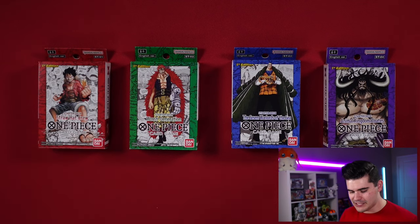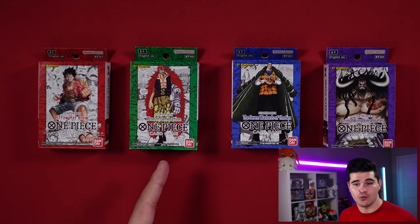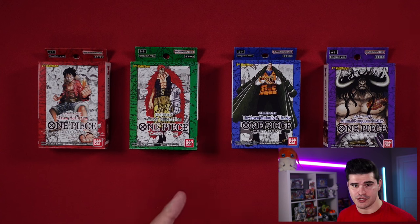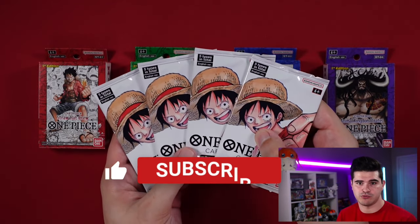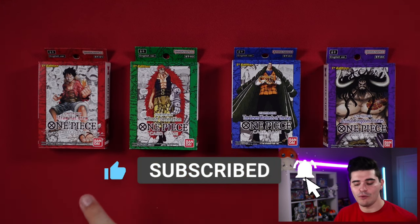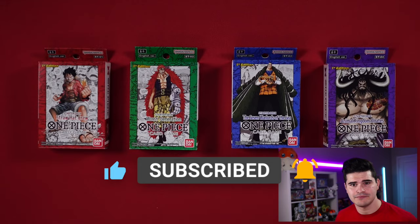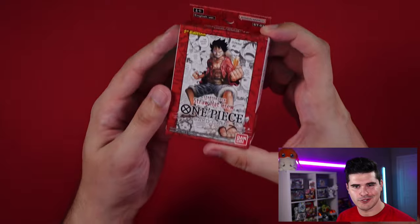Here we are at the tabletop setup. I have the four starter decks for One Piece: the Straw Hat Crew red starter deck, the Worst Generation green starter deck, the blue Seven Warlords of the Sea starter deck, and the purple Animal Kingdom Pirates starter deck. For the giveaway of volume 0.0 promo packs, just leave a like, subscribe, and comment which deck is your favorite. Let's crack these open starting with the Straw Hat Crew.